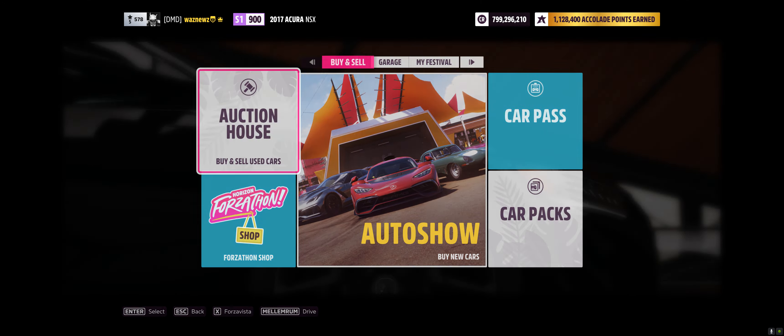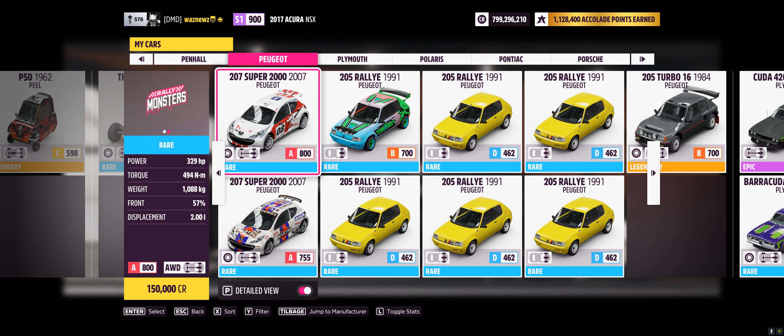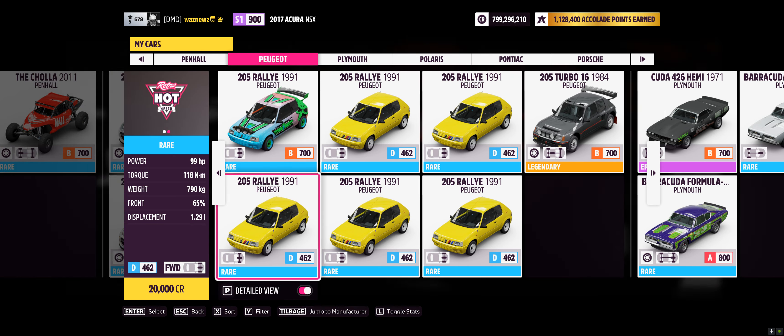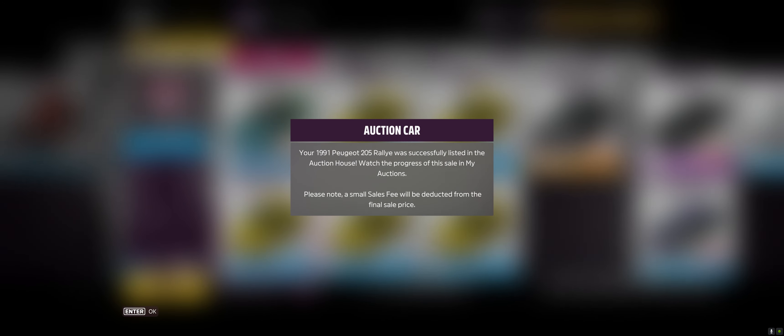Then go into the auction house, start auction, and go to my Peugeots. There they are — the five yellow cars. Select auction car, and because I tuned it I can put it up for 20 million. I change the starting bid to 20 million and duration to 24 hours, and confirm. I'll do that with all of them.